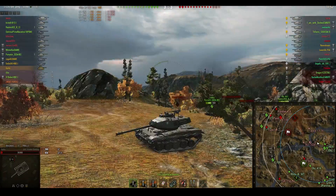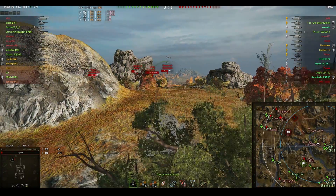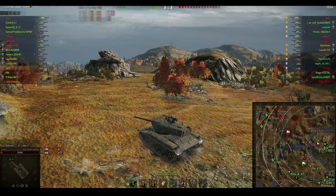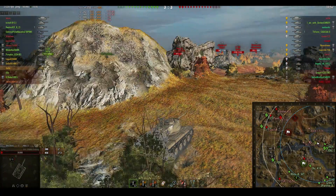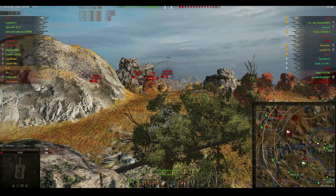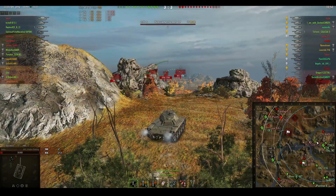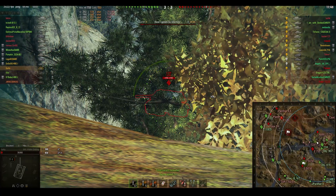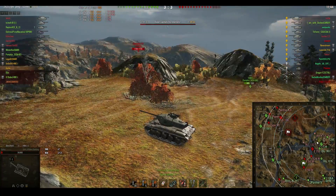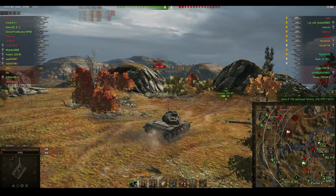We've only done 733 damage. We did a bit of spotting for all the guys, but it doesn't feel like I'm having a great game. I'm still alive though - tier 7, I could get one-shot and die. I'm thinking of playing really safely now, just seeing if I can get sneaky shots. I don't even know why I fire here - I'm trying to fire at the back of an E-100 turret with a tier 7. It's not going to go very well.